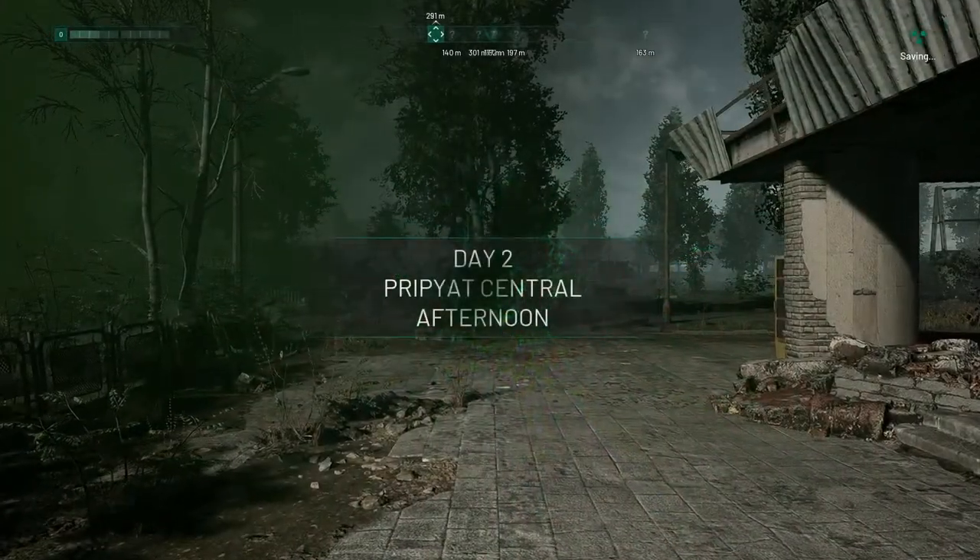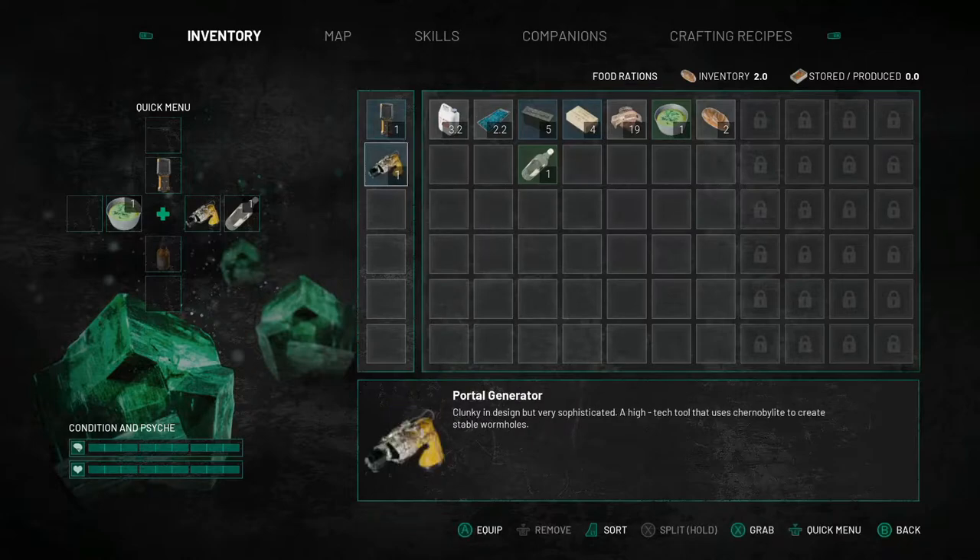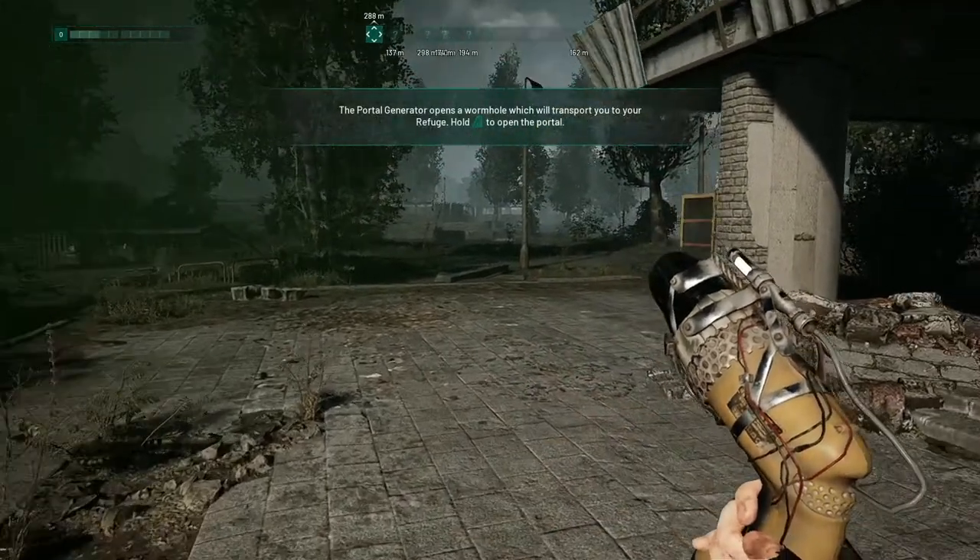These heists are something different than the regular missions. The loading screen represents the portal gun you have, which is powered by the mineral Chernobylite. I have it right here — this is the portal gun.